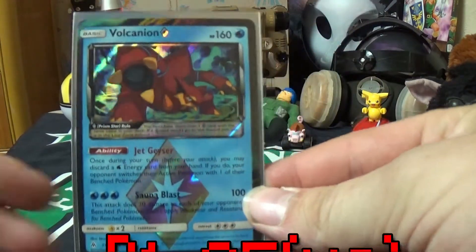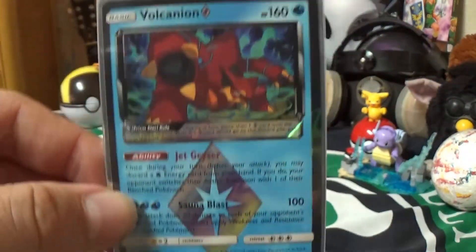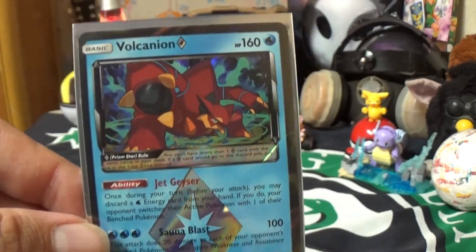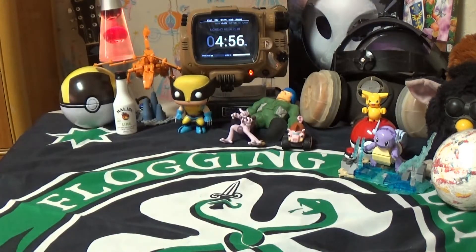Next up we have the Volcanion Prism Holo. The card itself is holo, plus it's got the little prism symbol on there. It's not valued super high, but it's still valued more than most cards. I'm just showing you guys all the decent cards I've gotten lately.